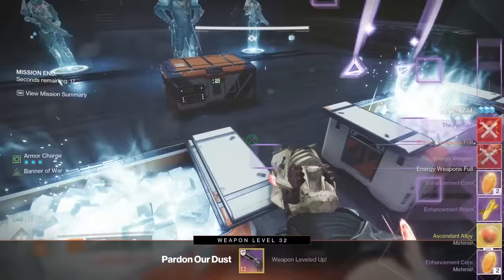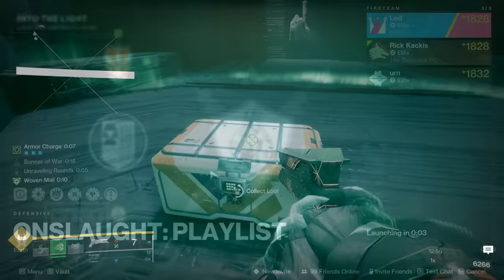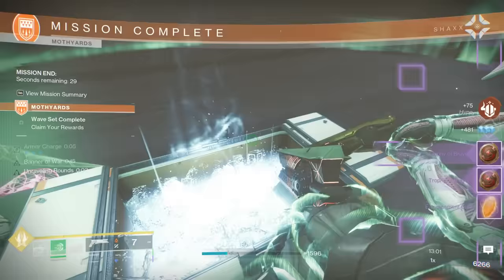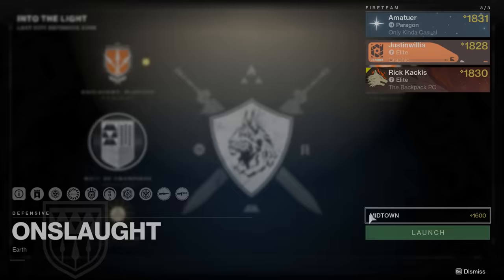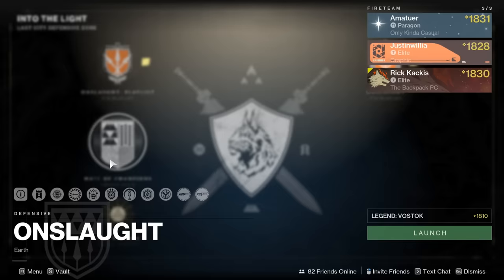First things first, when you select Onslaught, you actually have two different nodes. On the left is Onslaught Playlist — this will throw you in at wave 1 to a random map, you go to wave 10, fight the boss, and then it ends. On the right, you have the proper Onslaught mode, where it goes all the way up to round 50. You can actually specifically select the map you want as well as your difficulty. For example, me and my teammates really didn't like Moth Yards, so we would specifically avoid that to make farming more efficient.